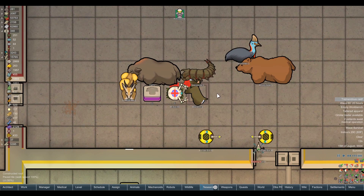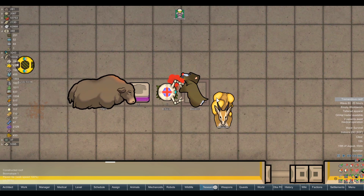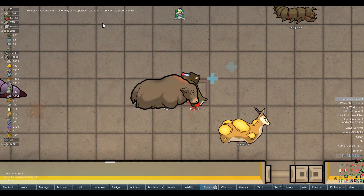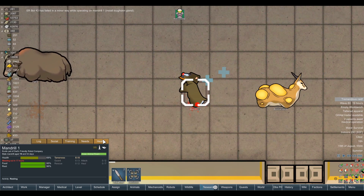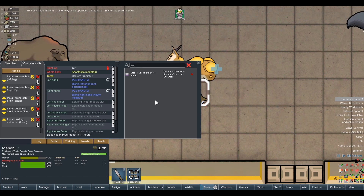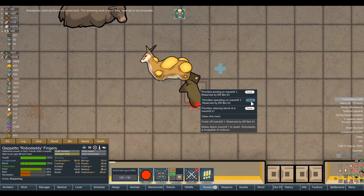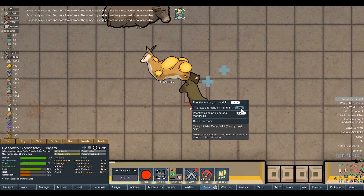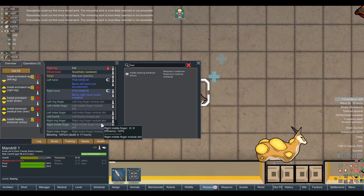We have the technology — we can rebuild him. Oh fuck, that's not a tough skin gland, you idiot. I was trying to install armor on the mandrill but the robot fucked it up. I might have to get RoboDaddy to do the surgeries because I don't trust those robots to make sure this mandrill is well suited.